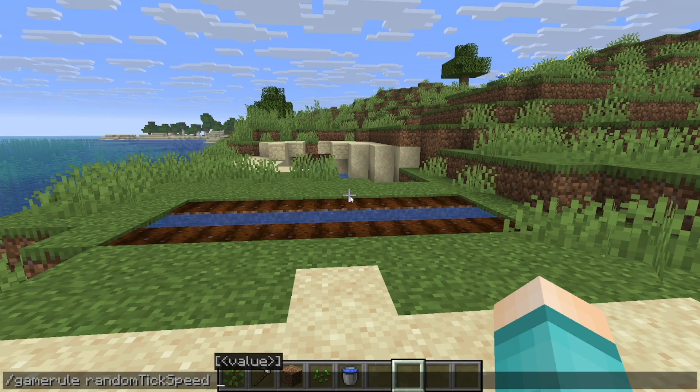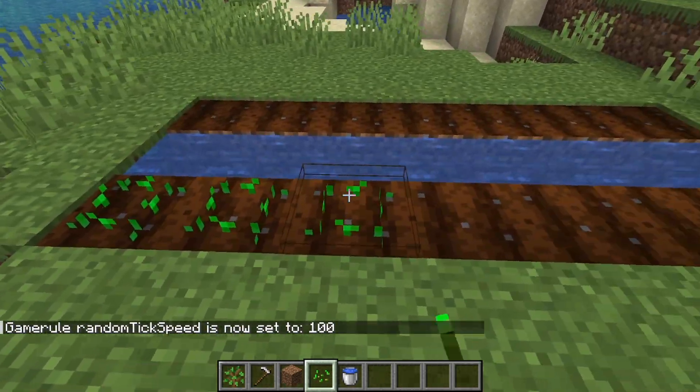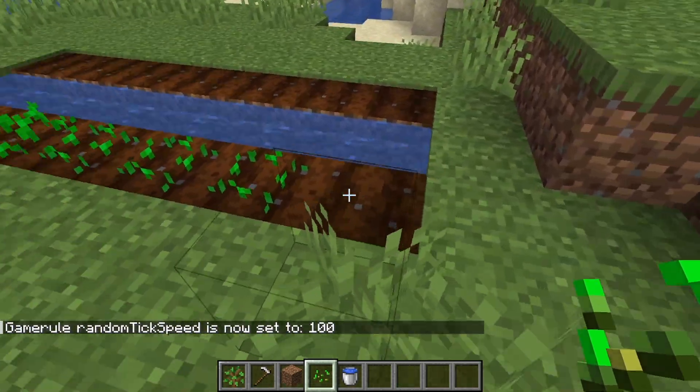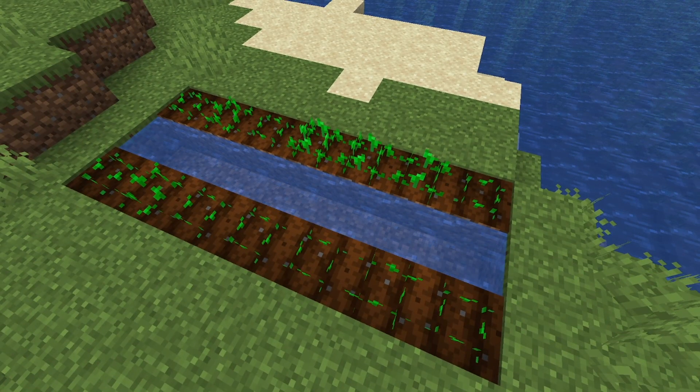The higher the number you input, the faster the tick speed is going to be. So let's go ahead and set it to 100 tick speed, which is very fast and will allow us to grow crops, for example, incredibly fast. If I go ahead and start planting, you'll immediately notice that it starts to grow right away.